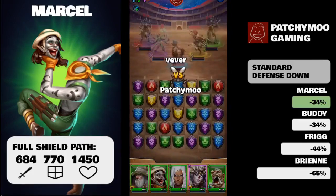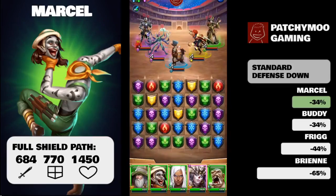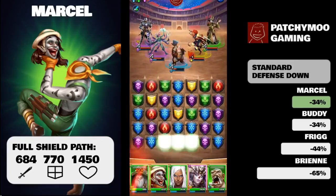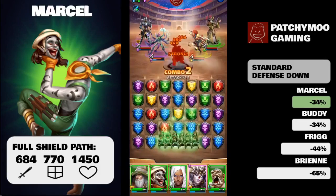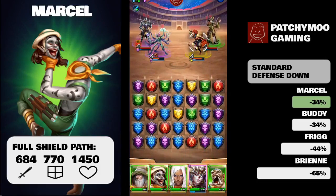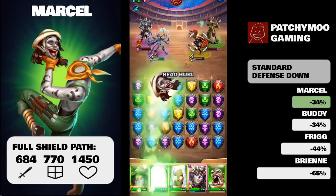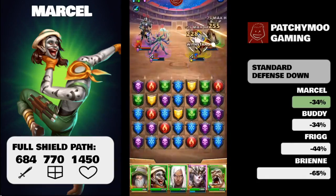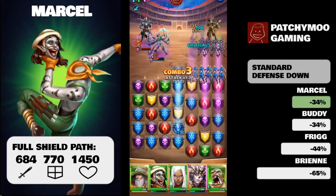Just to close this out, the defensive pathway gives 684 on attack, 770 on defense, and again 1450 on HP. Now we're going to go into Marcel's special, which will explain why I recommend not going down the shield pathway and using Marcel as an attacker. Marcel's special is called Head Hurl and it is an average speed special.